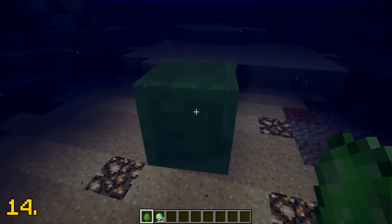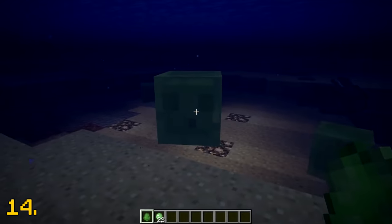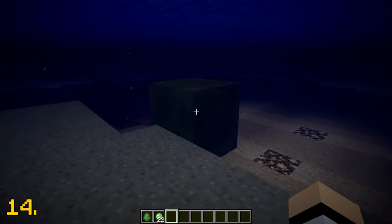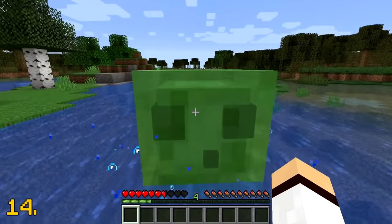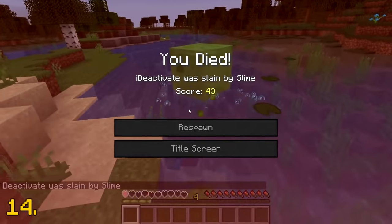Back in the earlier days of Minecraft, slimes were not given the ability to swim. Whenever they entered the water, they would just slowly sink to the bottom and eventually drown, which made me very, very sad. But don't worry — in Minecraft today, slimes have had swimming lessons and they can swim around and attempt to kill you, which is just lovely.